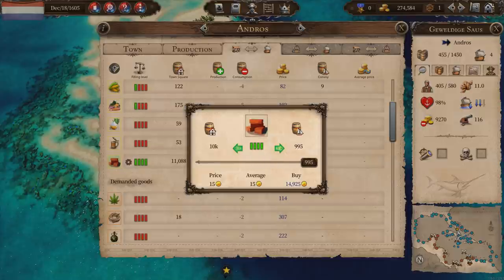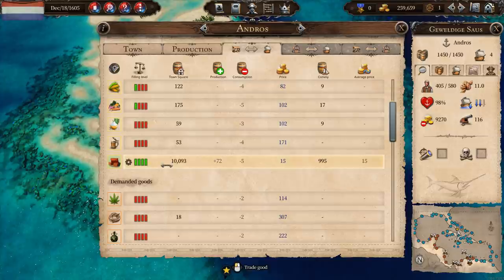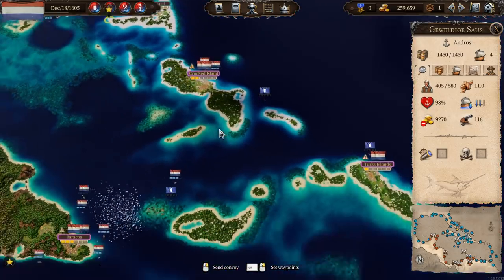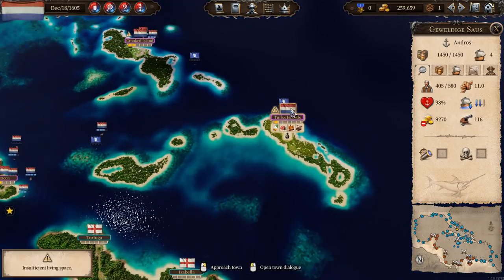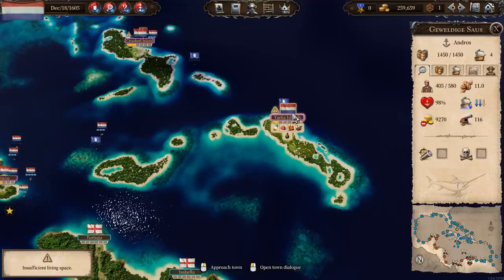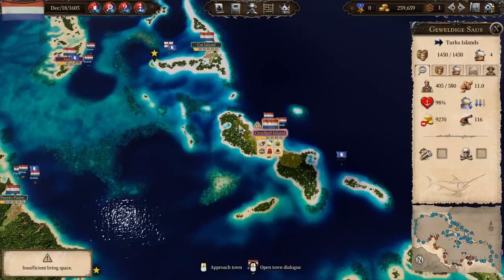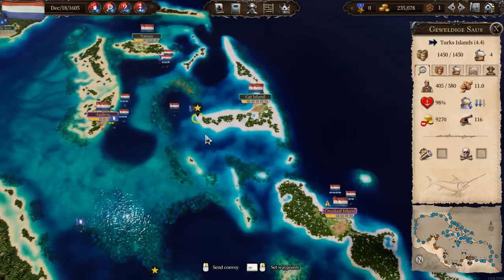You know what, let's pick up the whole lot, because it's hardly put a dent in this — it's just kind of crazy. All right, what we're now going to do is head on over to Turks Island, where they need almost 400 workers. So we're going to do something about that.